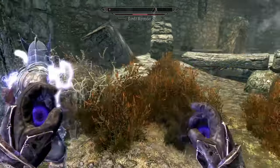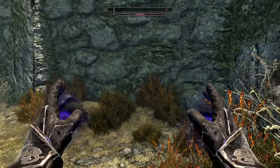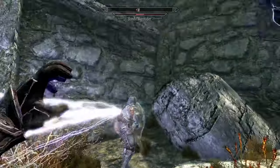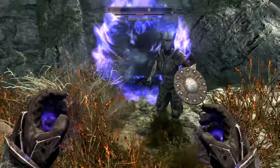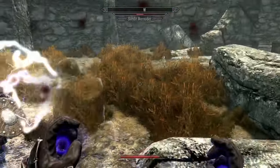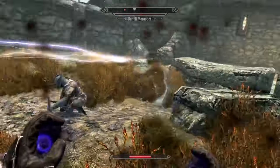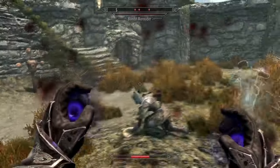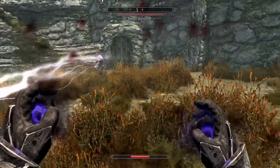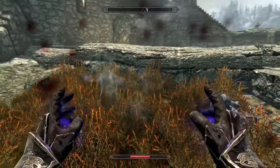This spell summons a powerful mage who is invulnerable to most attacks, and he shoots powerful spells too. The unofficial wiki says that he can also heal you with Healing Hands, but that hasn't happened to me personally. The only downside is that the spell does not work with the Twin Souls perk, but it's very difficult to argue with invulnerability. As a sweet bonus, this spell costs 0 magicka, which means the Dragonborn will always have a backup option no matter what their magicka situation is.